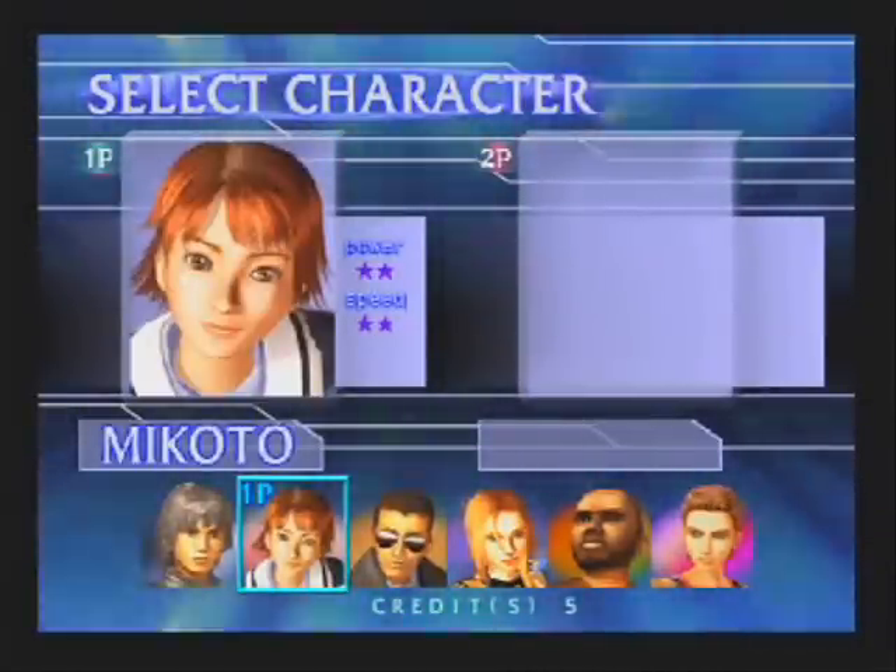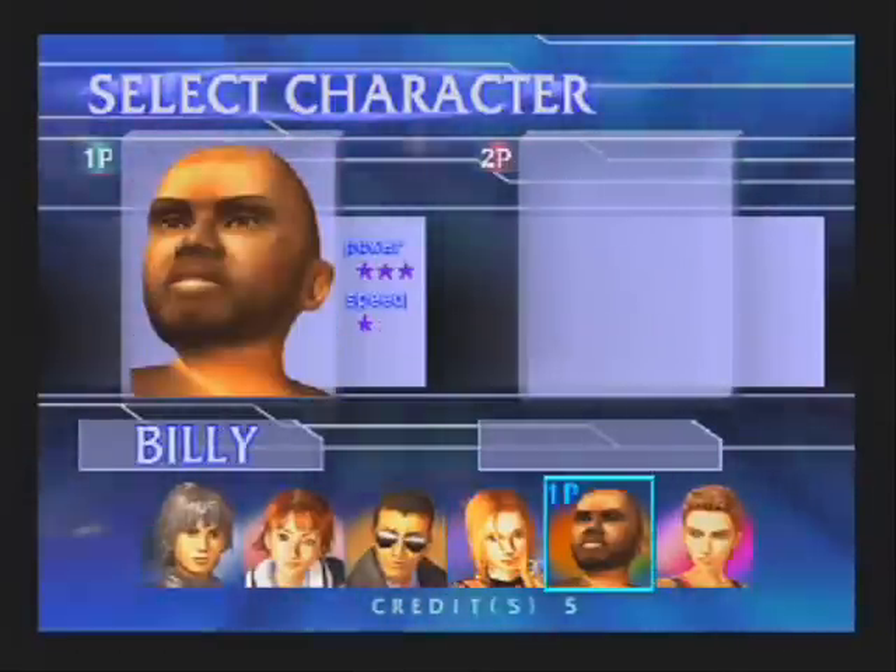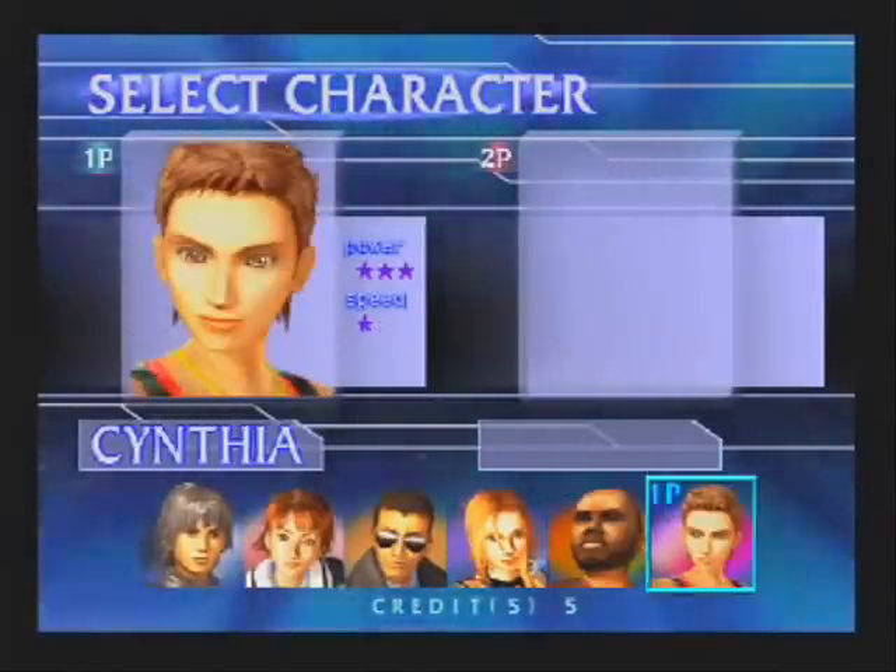You only have six characters: two all-rounders, two that are fast but not strong, and two that are strong but not fast.